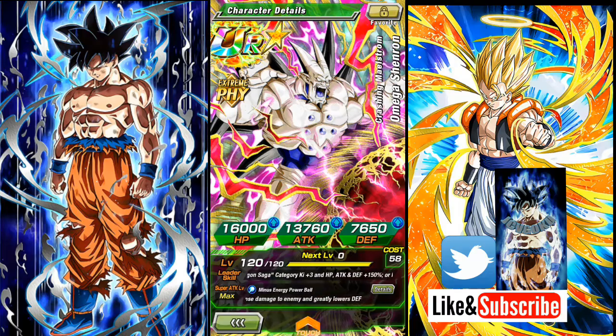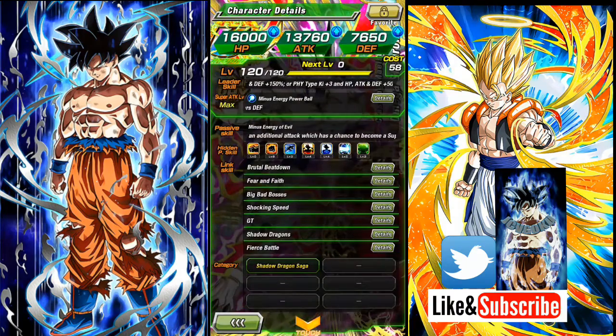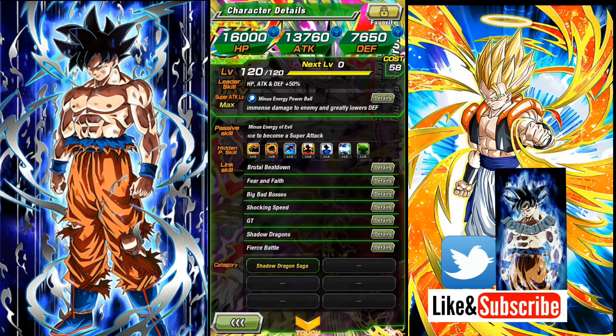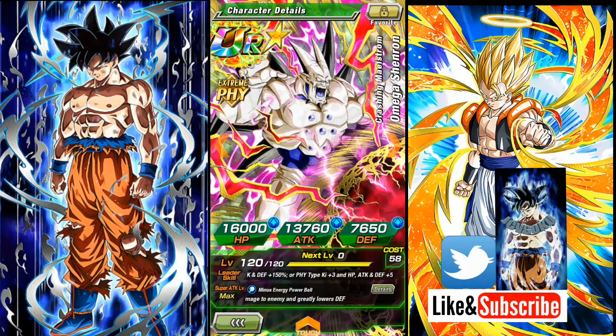But let's get things started. Here we have Omega Shenron — the physical one. People don't like his category, but I think it's pretty decent. I mean you can run quite a bit of good units in there, and overall I think he's pretty cool. I finally pulled a dupe of him.